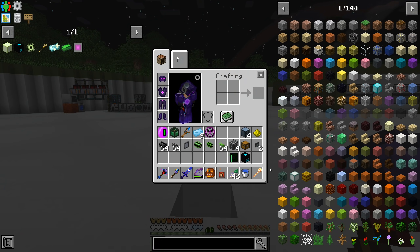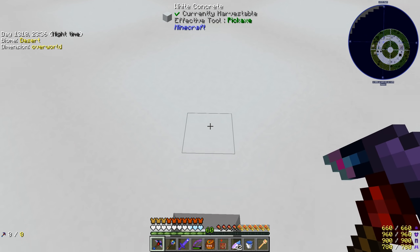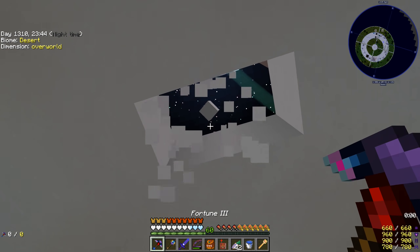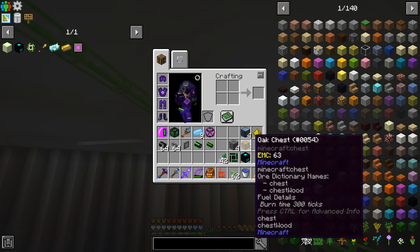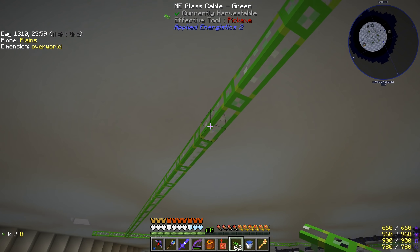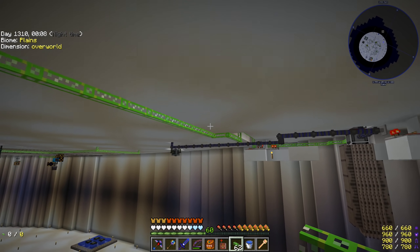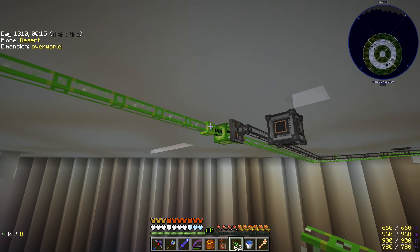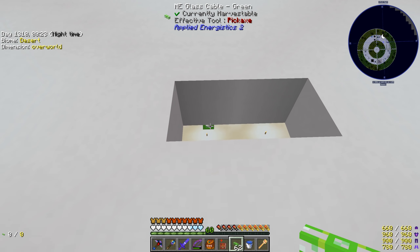I got a bunch of things in my inventory ready to go. I think we're going to place where our Applied Logistics cabling goes right here. We have AE cabling right here — I might move this back one block just to make a nicer straight line. We're going to be using four interfaces, which means we need four channels. This has four channels remaining on this regular ME glass cable, so we should have enough channels for everything.